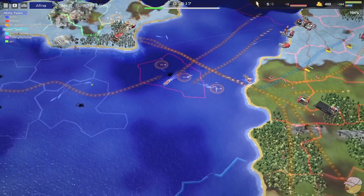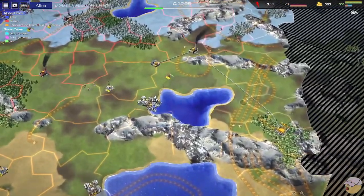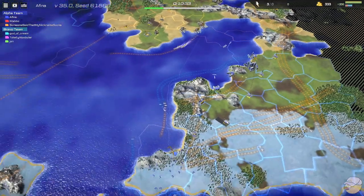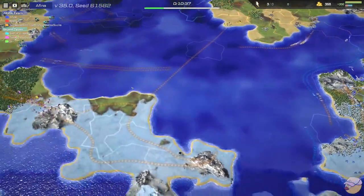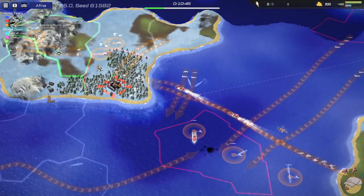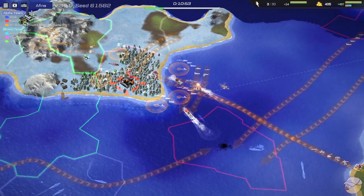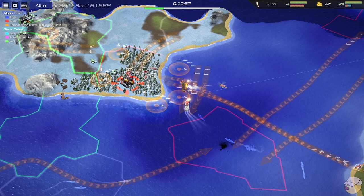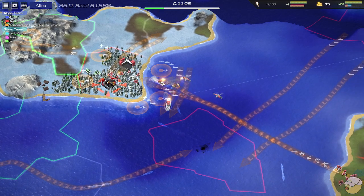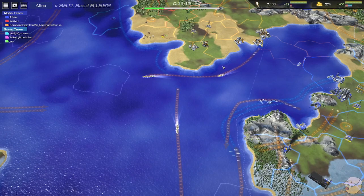Helicopters now for Webbo — great support. Afina is out of gas, that's what the beeping we hear is. Nickname's got a refinery and a power plant hooked up to a depot to start collecting that energy. First gas now for Afina in the south and an airport on the way. Nickname doesn't end up destroying that submarine pen — heavily damages it, which does do something. The amount of cost it takes for Bravo team to repair that structure is something to note. The submarines here for God of Cream are attacking these transport boats. They get one of them, and the cruiser is now in range. Some more subs for Webbo showing up. These subs for God of Cream are definitely going to go down.